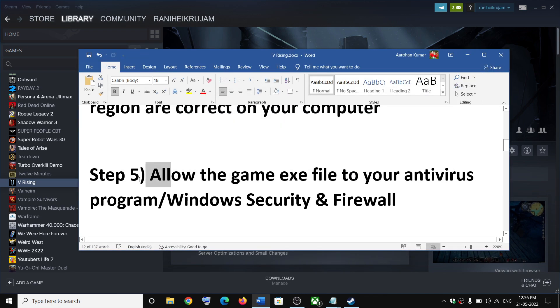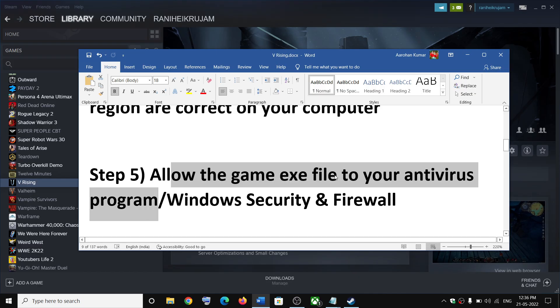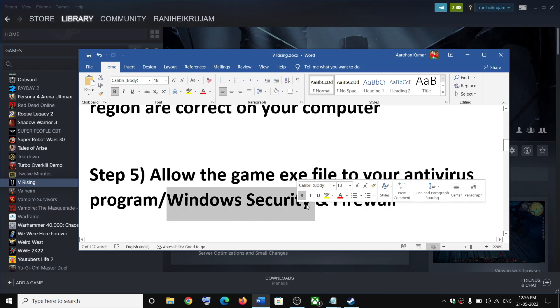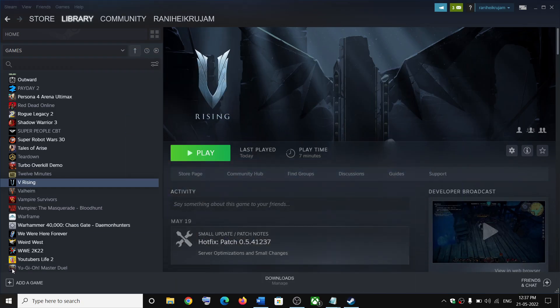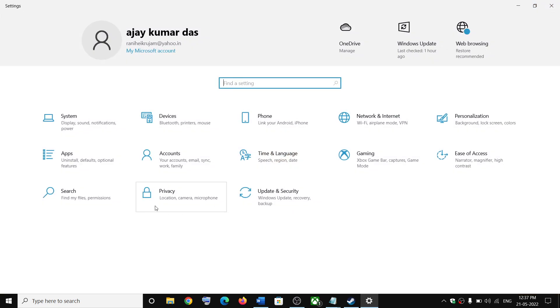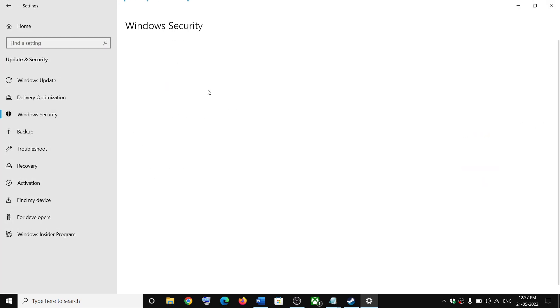The next step is to allow the game exe file in your antivirus program. If you have any third-party antivirus, make sure you allow the game exe file. If you are using Windows Security, go to the Start menu, click on Settings. In Windows 11 click on Privacy and Security; in Windows 10 click on Update and Security, then click on Windows Security.